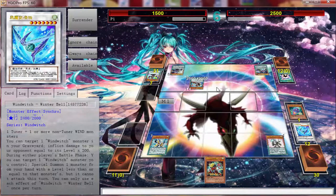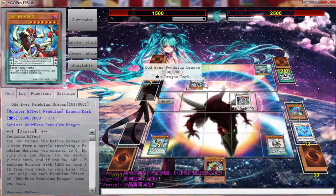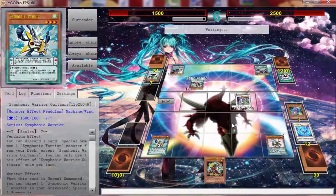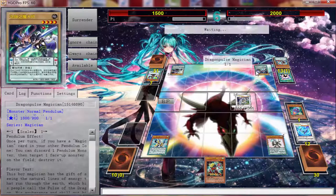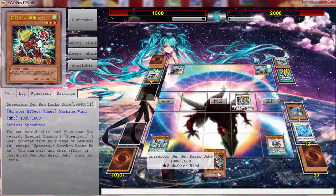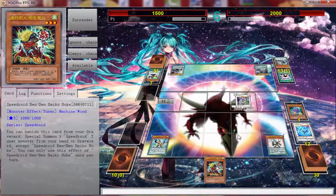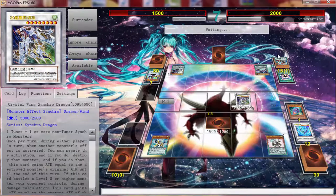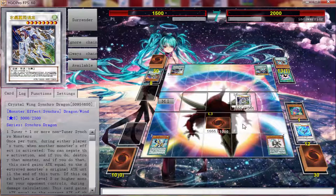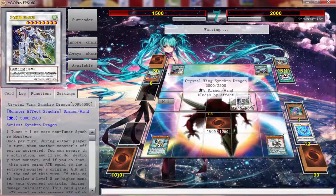He's down to 2500. I go into Crystal Wing and attack for game — or so I think. This is why I didn't normal summon the card in my hand. After I hit him with damage I remember this card is a level four, so I don't get the attack boost. I only do 500 damage. I realize holy shit, it was a level four. Then I do the dumbest thing and set a card — he still has Sky Iris on the field.